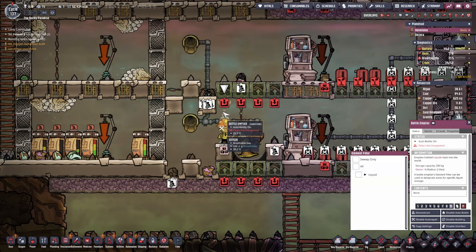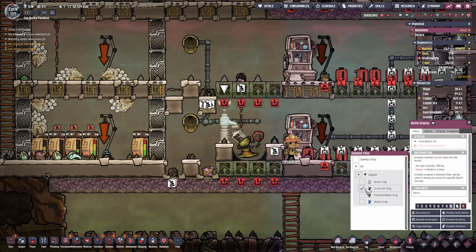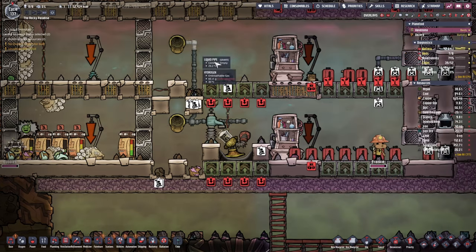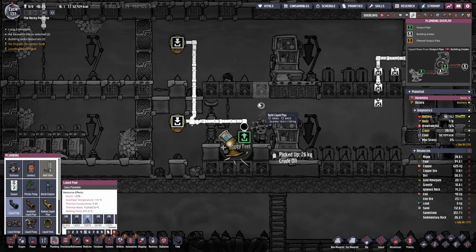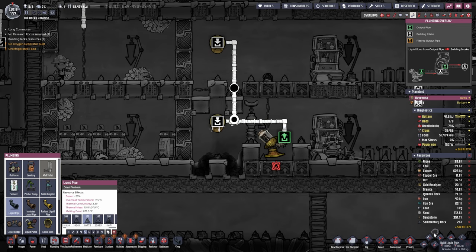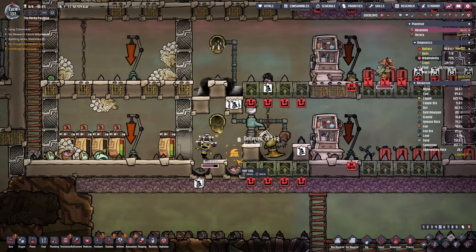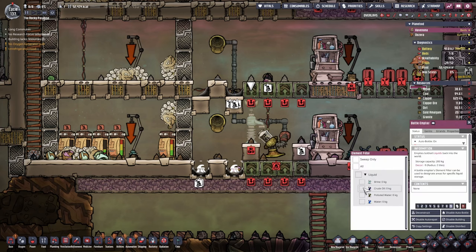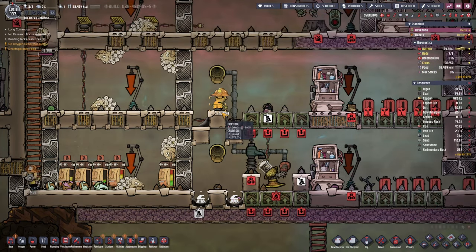How much liquid do we have here — not too much. So let's put some more crude oil in there. Pipes are done, this is great — we'll connect it up. So this is enough for the lower levels — we'll let the rest go a little bit higher. I think we're done with the oil.